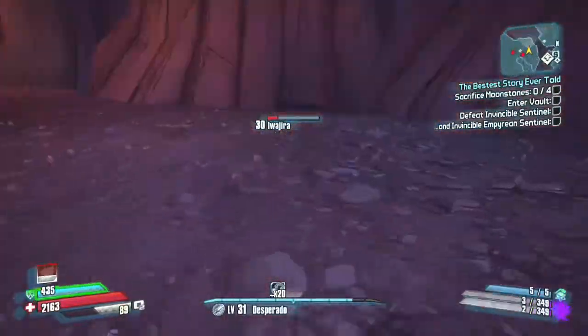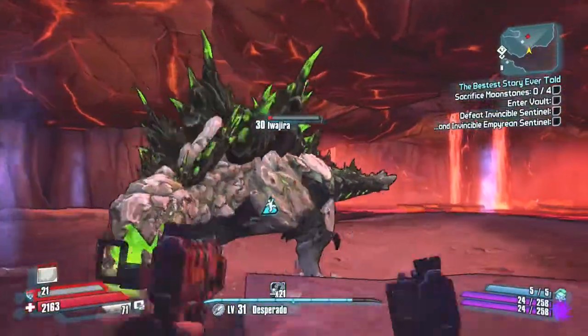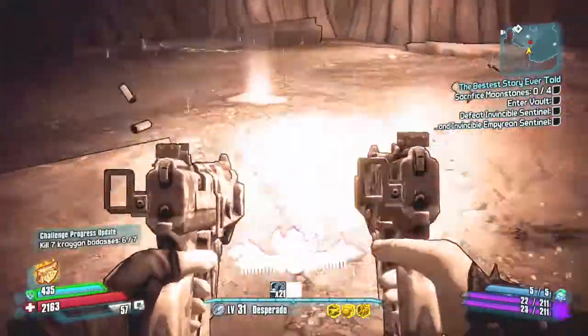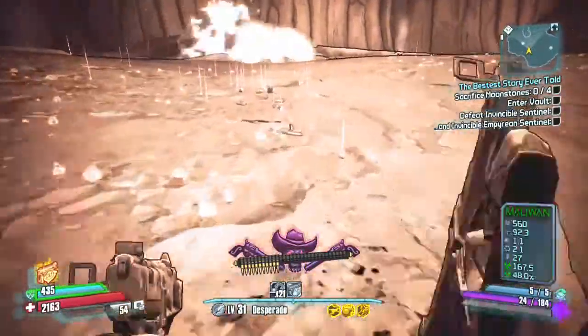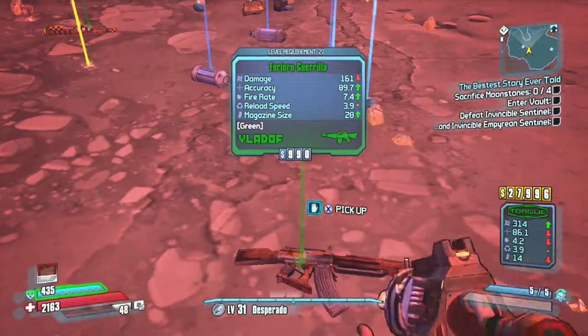He's a secret boss and he's very easy to get to. He's in Serenity's Waste, one of the earlier parts of the game, although he will be level 30. You'll have to wait until you reach level 30 and level 50 for both playthroughs, but he's a very easy boss — very, very easy — and he drops a lot of loot.